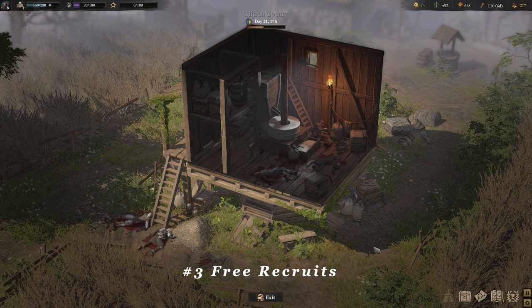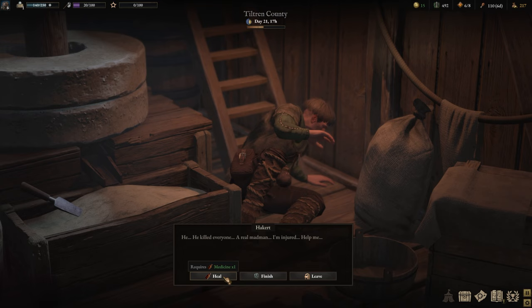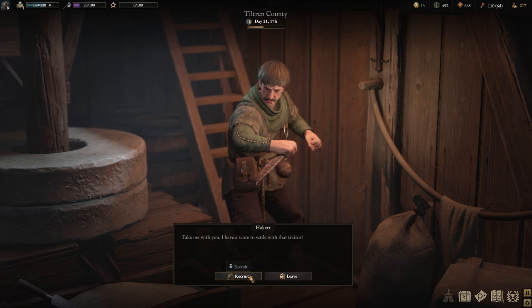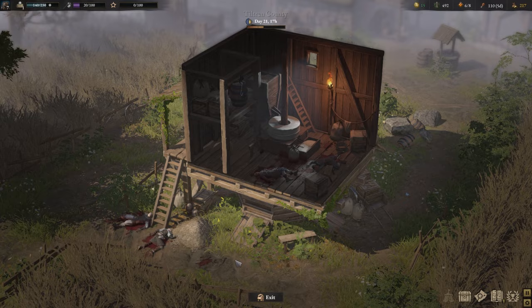Sticking with the recruitment theme — there are actually a handful of companions you can recruit for very low cost scattered throughout some of the provinces. Hackard here is just one such character. All it takes is a medicine to heal him and you can recruit Hackard to your party. There are a few companions you can recruit in different provinces, and maybe I'll do a video covering every one of them, but it's definitely something nice to know that there are companions available for relatively low cost.